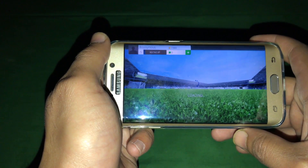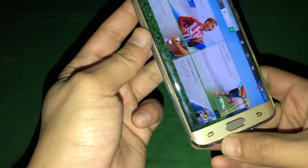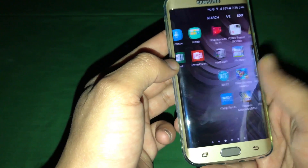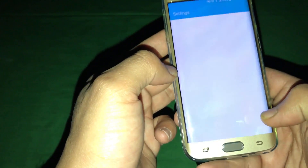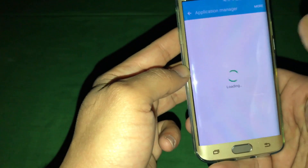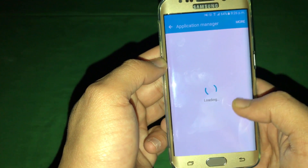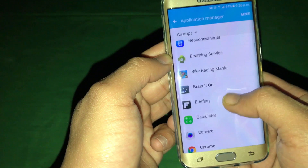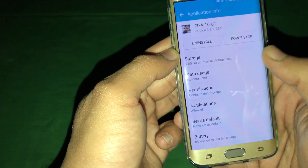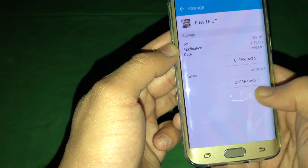You can see the game has loaded. There is one more way to do it. If you don't have a Galaxy device, you can go into the settings, then into the applications, into the Application Manager. Find the FIFA game — here it is, FIFA 2016 — and go into the storage. When you go into the storage, it says clear the cache.